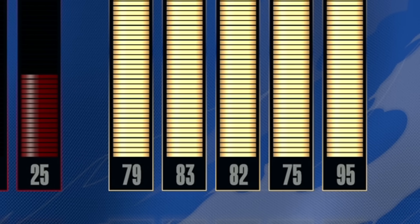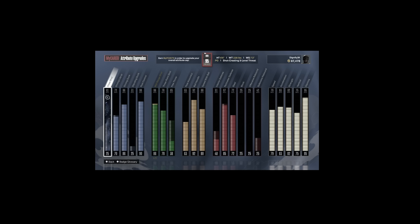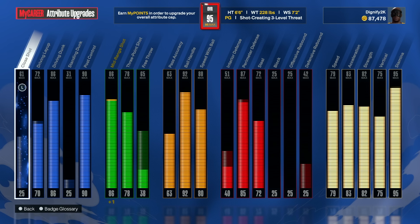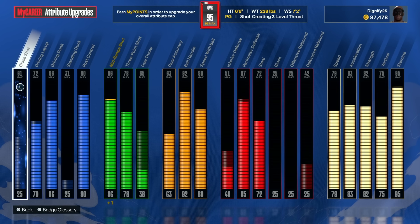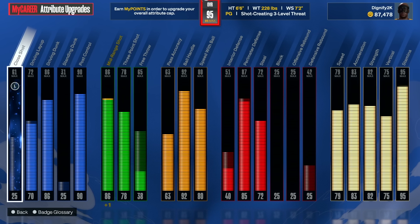I'll show you guys some of the badges I'm rocking with right now. What's going to be tough though is I don't have the best steal on this build. When I made it, I thought perimeter defense was going to be really good, and it turns out it's not the greatest. I wish I had some more steal. I don't have great interior, and I'm 6'6, so I don't have Anchor or Block anyway. This is going to be pretty difficult.